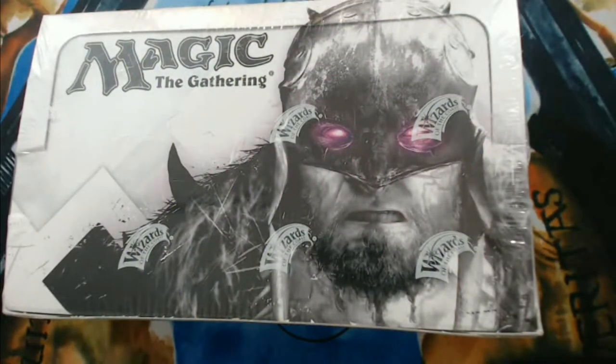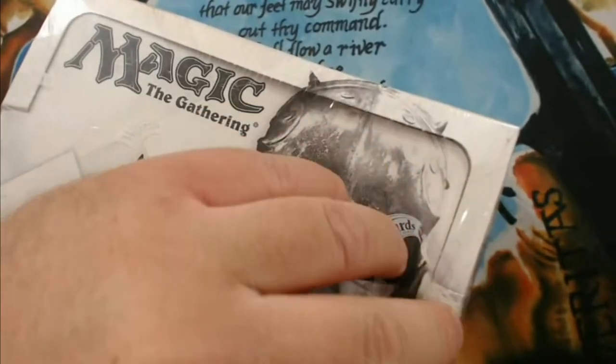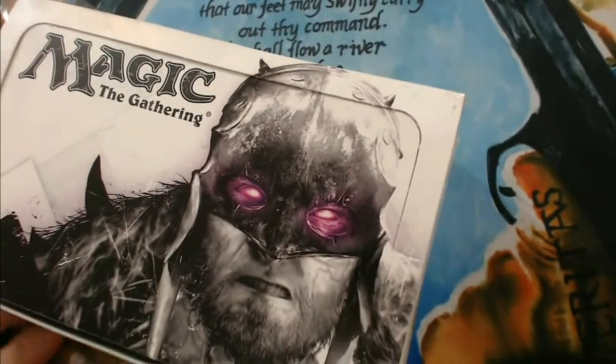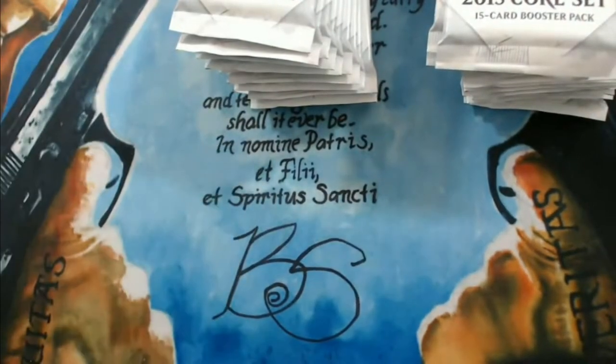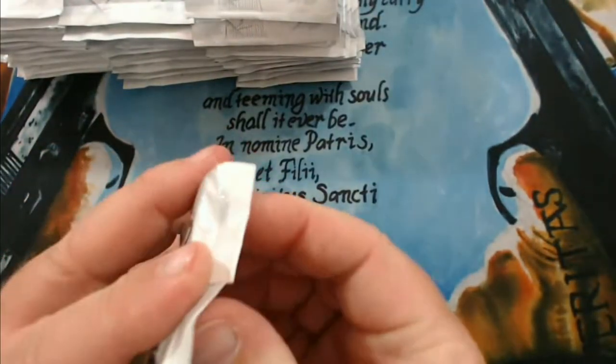Hey everyone, thanks for joining us for another one of our box opening videos. Today we're bringing you an M15 core set. This set had some good stuff — the core walkers, a Court of Calling — there's lots of fun good stuff in here. So let's see what kind of awesome stuff we can pull out of this box. It's been a while since I've opened any of the core stuff. Let's go ahead and start our cracking here.